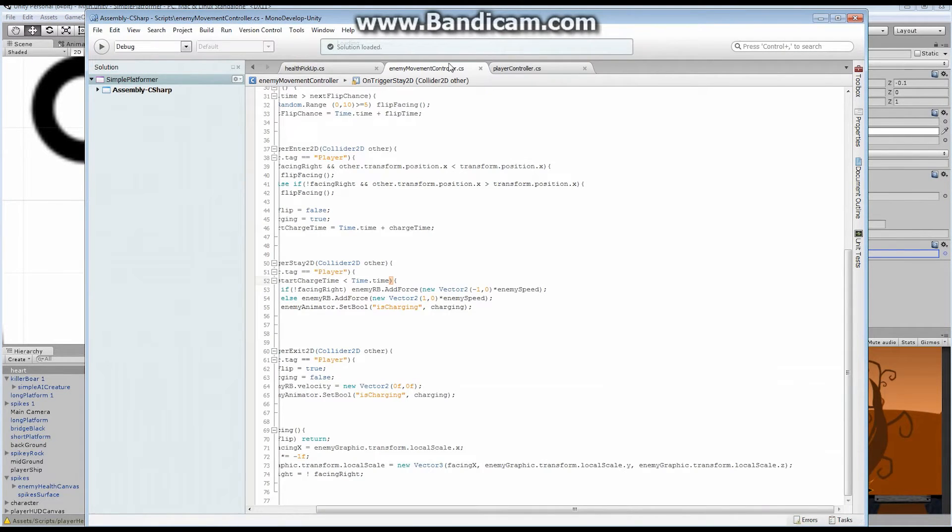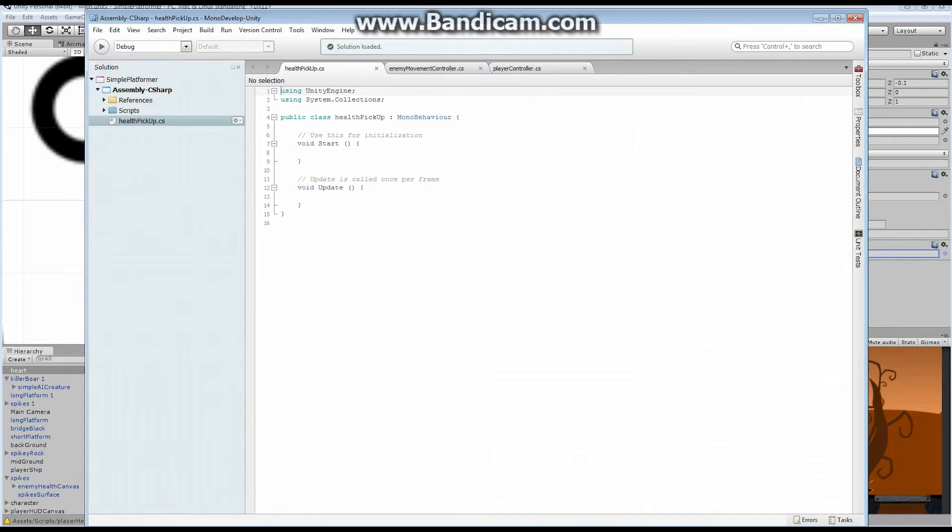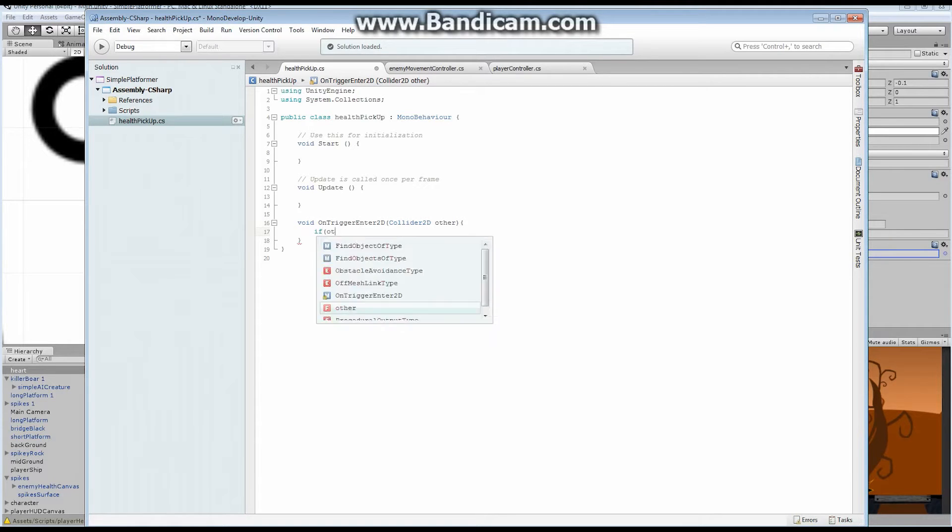There are a couple of things we're going to have to do. We want this thing to act as soon as the character touches it. So void OnTriggerEnter2D — we're going to use OnTriggerEnter so as soon as the character collides with it, it actually operates. It's going to take a Collider2D, and we'll call it 'other' — that's pretty much standard. So 'other' is the other collider that's colliding with it, in this case our character. We want to check first: if other.tag is equal to "Player".